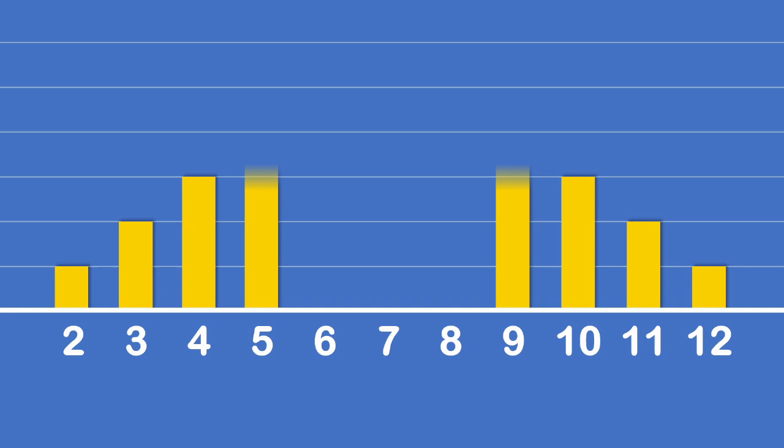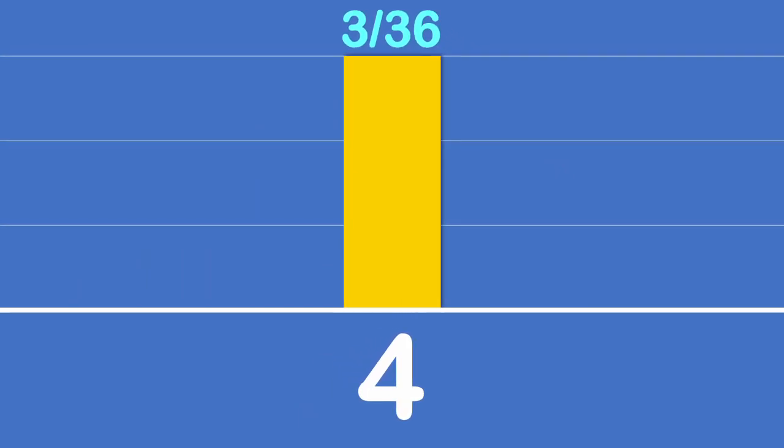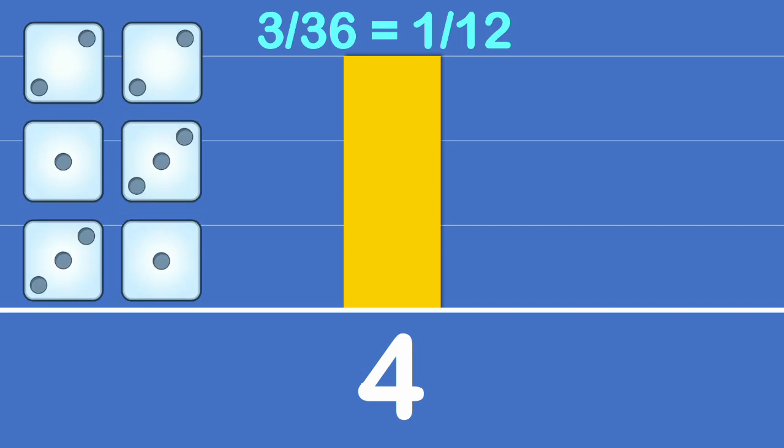Because we play with 2 dice we know that there are only 36 possible outcomes for any given roll. Let's take a 4 for example. There is a 1 out of 12 chance of a 4 being rolled because there are only 3 possible combinations: 2 and 2, 1 and 3, and 3 and 1. These 3 combinations out of 36 possible combinations give us the 1 out of 12, or 8 and a third percent chance.